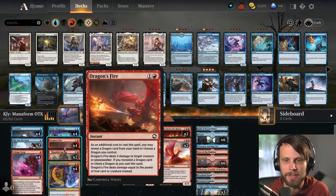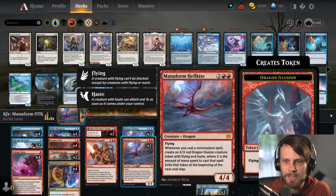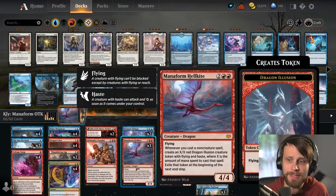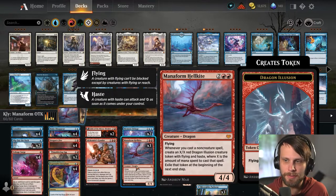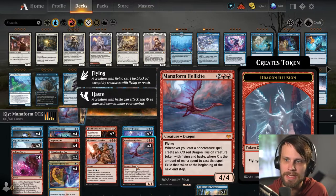We even feature Dragon's Fire, leading us to feel like, yeah, this is definitely a Dragon's build. However, this is much more focused on the Manaform Hellkite than the Smoldering Egg or even the Goldspan Dragon. The idea here is to take advantage of the ability on Manaform Hellkite to create X/X Red Dragon Illusion creature tokens. They gain haste and they're basically equal to the CMC of whatever instant or sorcery — or I should say non-creature spell — you cast.